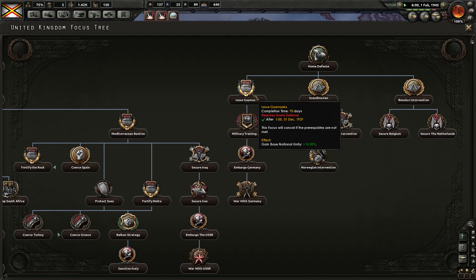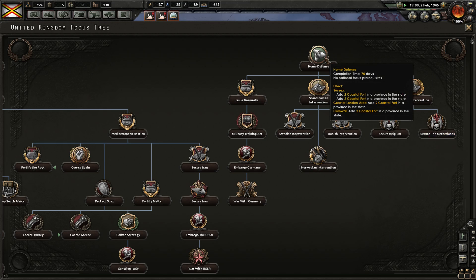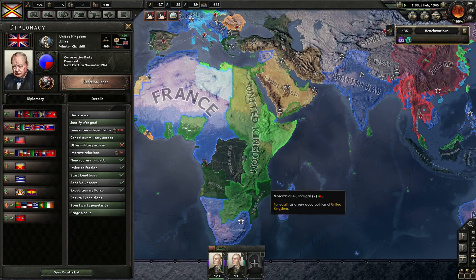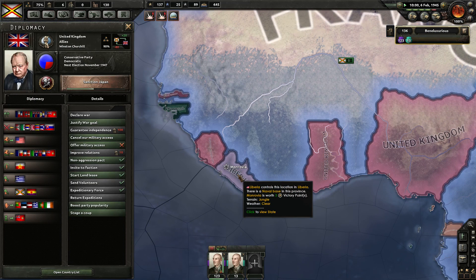National unity goes up 10 - that's cool. Home defense gives you coastal forts. I've actually got coastal forts in London - it's going to be nasty to attack them. War with Germany gains a puppet focus war goal against the German Reich. Fortnight to go. Liberia - it's still Liberia. Should have sent some guys over there, we had them nearby. We still do but we can't attack from there because it's a neutral country.